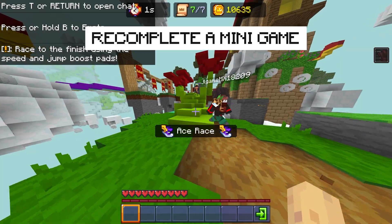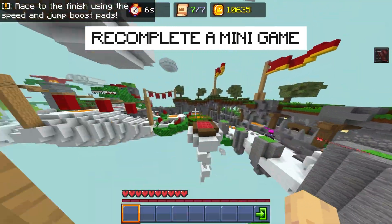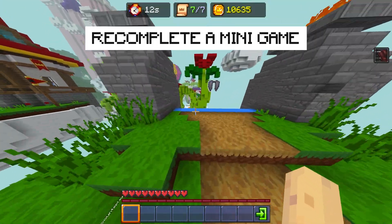Do one of the minigames again, because whenever I claimed my cape, it actually bugged out and kept me in the King's GUI or dialogue. Just redo one of the games and see if it gives you the cape at the very end, because it force checks all of the challenges that you've completed.